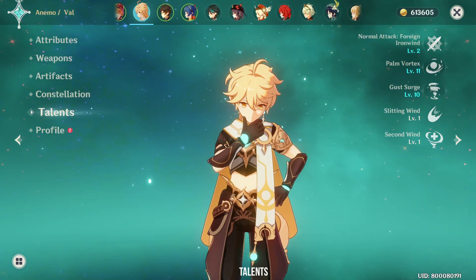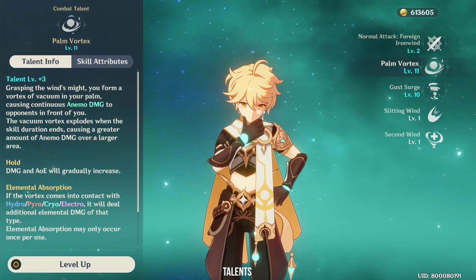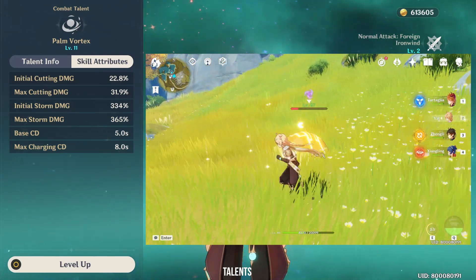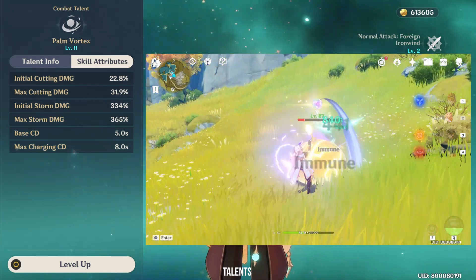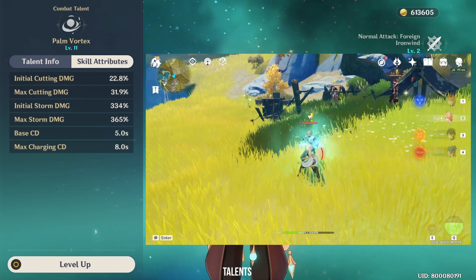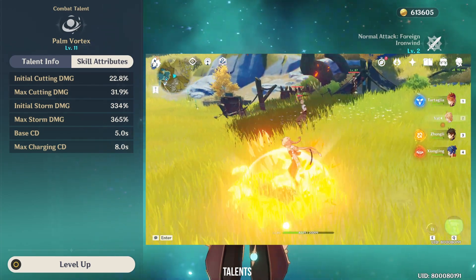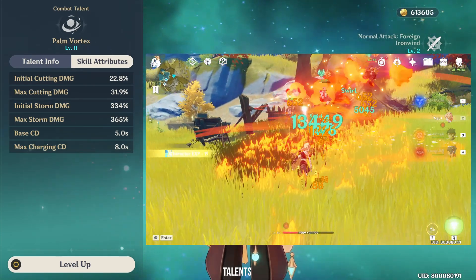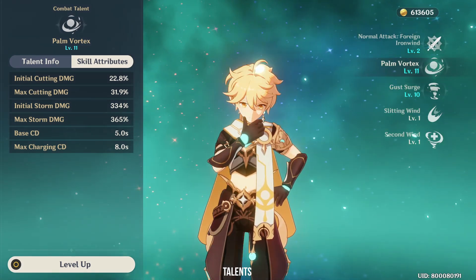Let's talk about the talents. Anemo Traveler's elemental skill, Palm Vortex, has two modes. The first mode can be activated by just tapping it and it will perform an Anemo AoE blast. The second mode can be done by holding down the skill button, and the Traveler will suck in everybody nearby before releasing the blast. Both modes are nice to have, but as a sub-DPS, I tend to use the hold mode more because it does more damage, and it has a longer cooldown. In between the cooldown, I am able to switch to my main DPS to do damage.